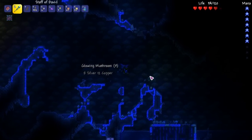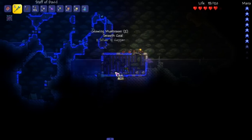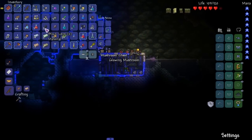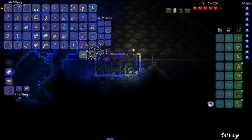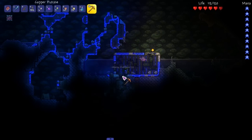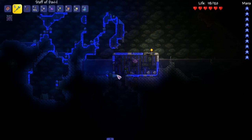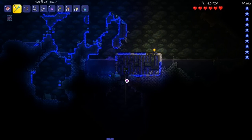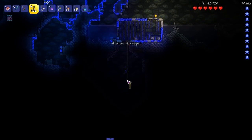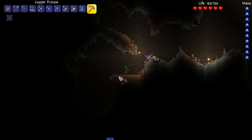I haven't died a single time in this playthrough — I don't know what you're talking about. Let's see what's in here, probably nothing crazy. We don't have the more chest loot mod. Dirt — we don't need dirt. Can I sleep in that tent down there? This looks legitimately dangerous. What the hell — I didn't even see this guy. Bat man!